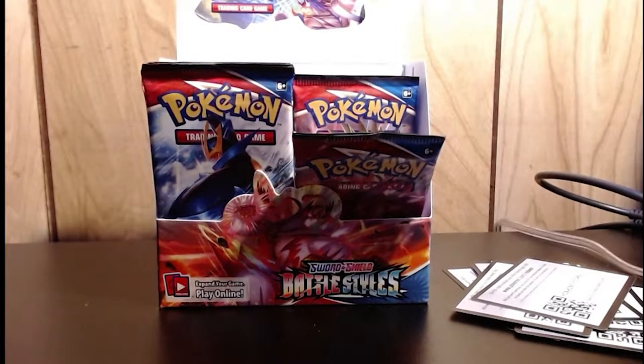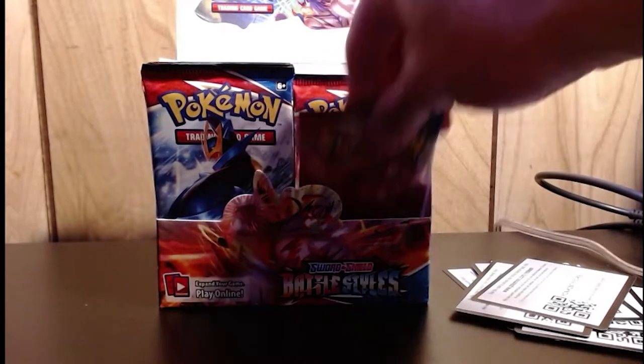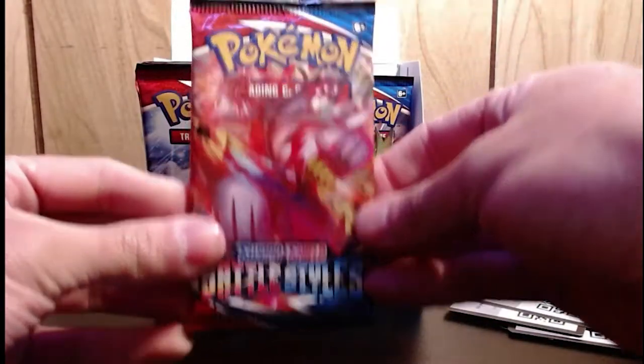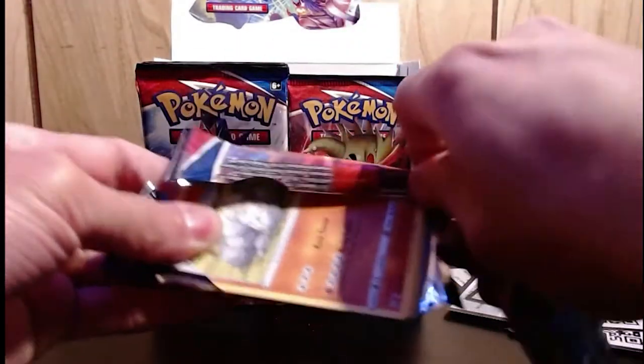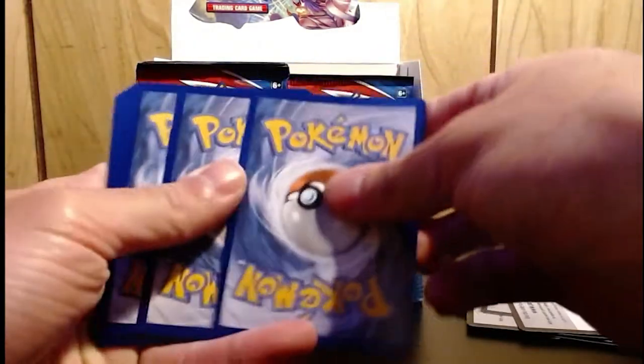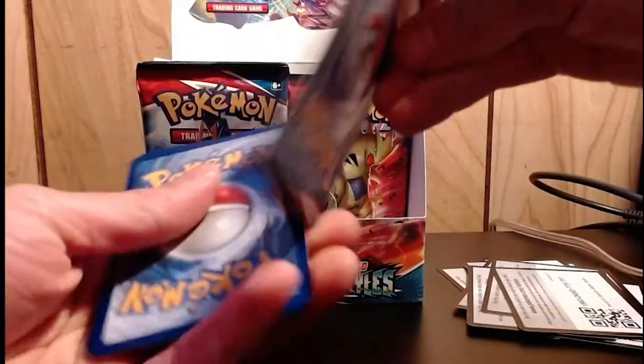Nice little pile of waste cards in the corner that nobody's ever gonna keep. Let me just refresh, make sure nobody said hi to me. Next pack, Battle Styles baby. Keep it real. Doo-doo garbage. Okay, little code pile — you know that we do.